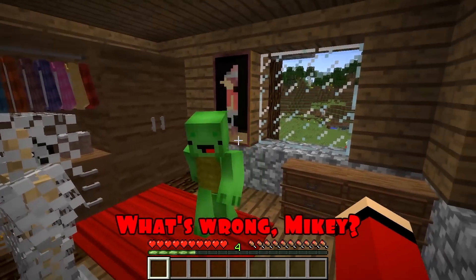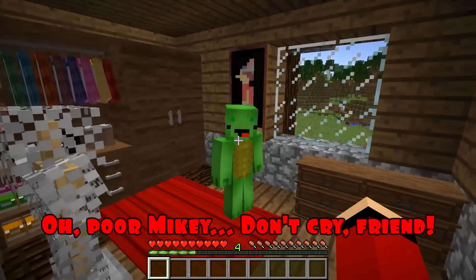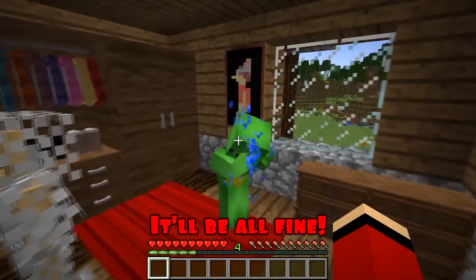JJ, I got a problem! What's wrong, Mikey? I have a really bad toothache, but I'm afraid to go to the dentist. What am I going to do? Oh, poor Mikey. Don't cry, friend. We'll figure out a way to fix this problem. It'll be all fine.